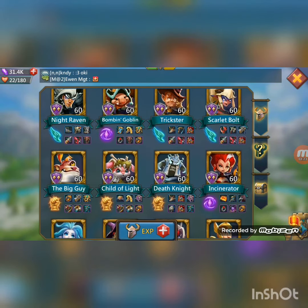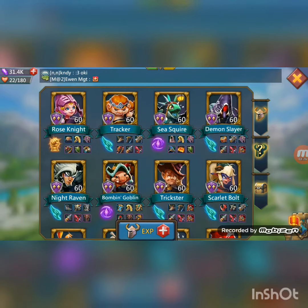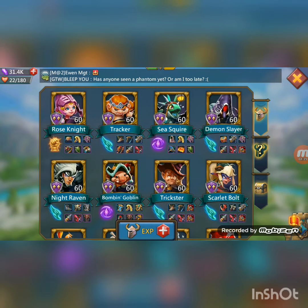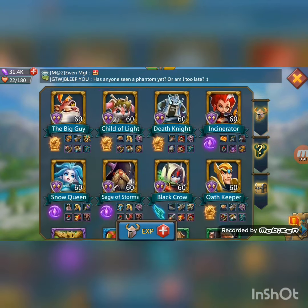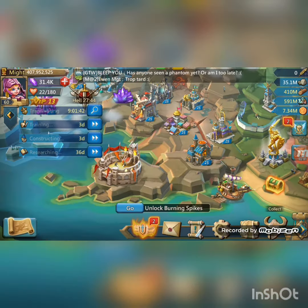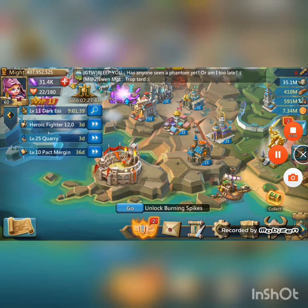I'm sure you noticed that we got two cav heroes which is Rose Knight and Child of Light, then we got two infantry heroes which is Demon Slayer and Oath Keeper, and we got two ranged heroes which is Goblin and Snow Queen. So it's easy to set up a good attack using these six heroes, especially if you use all three troop types when attacking. I hope this helps you and good luck at attacking — Raikul out, bye guys.